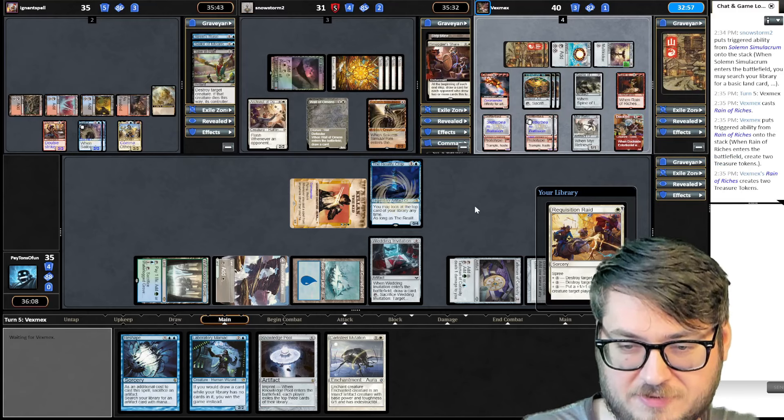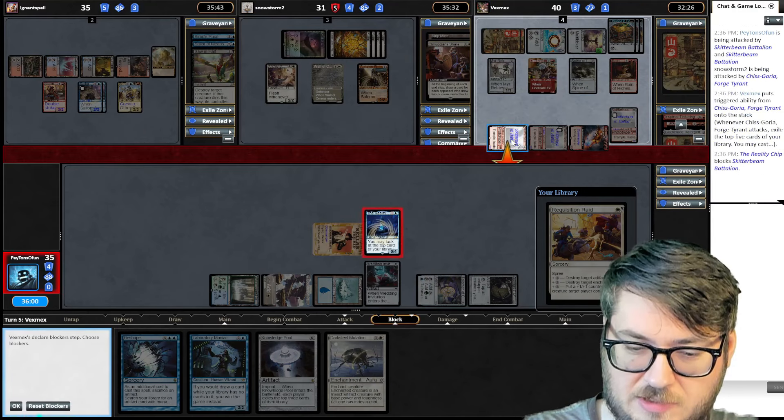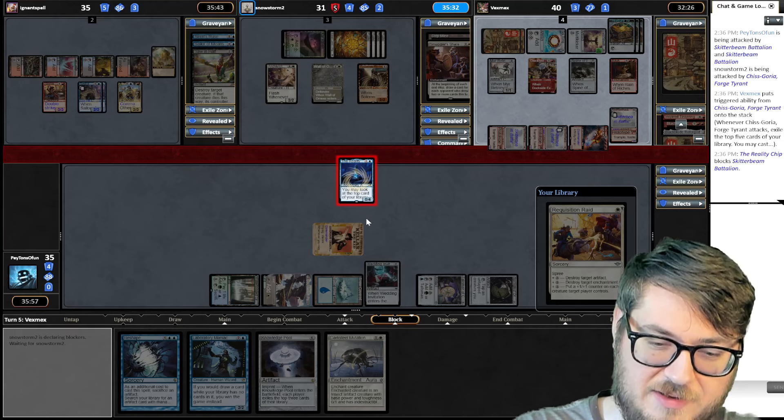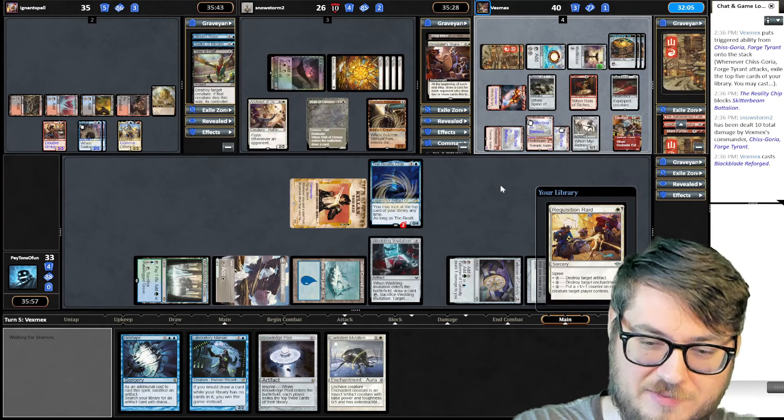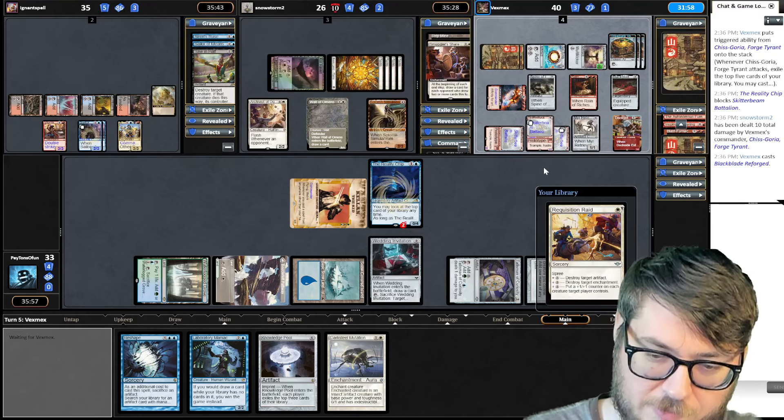He found a Black Blade. I'm not expecting a burn spell, but if he has a Lightning Bolt, he has a Lightning Bolt. The stuff is too scary because he's only got two lands in play, so he's only buffing something plus two, plus two. Could be worse.